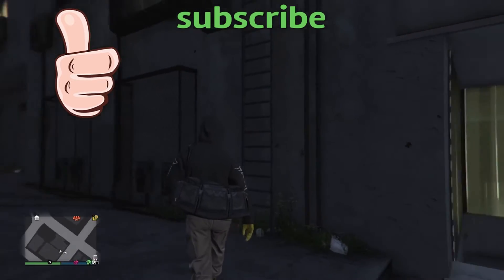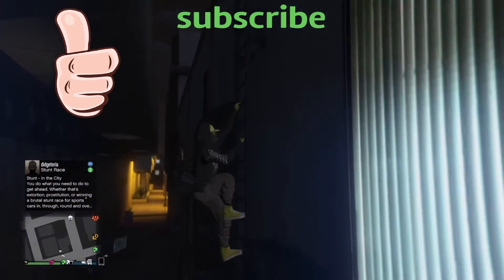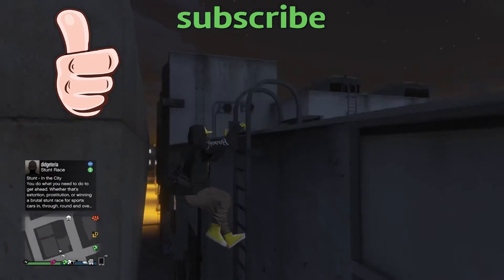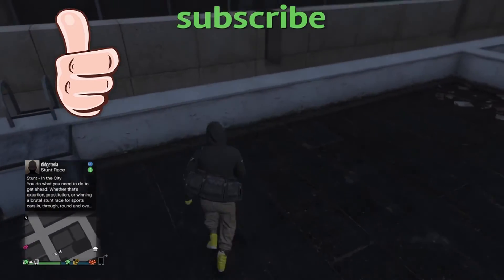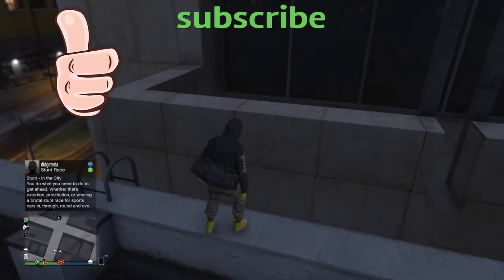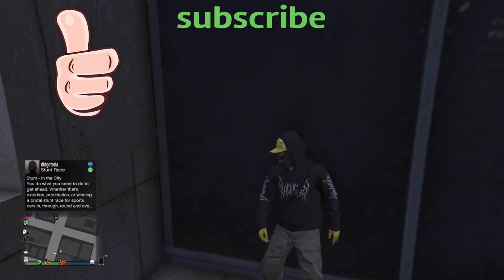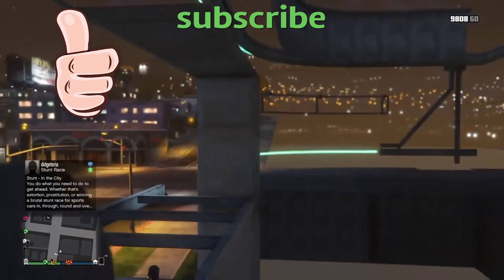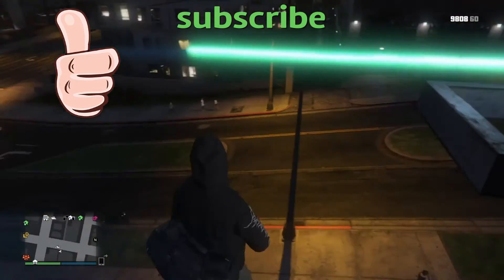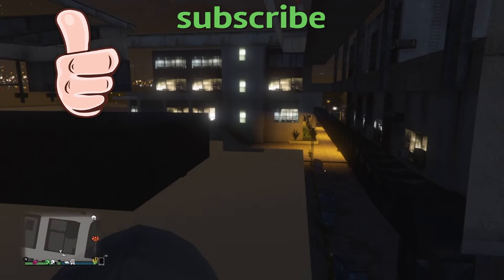From the alleyway, climb up the ladder to your right, as you can see in the gameplay. Once you get to the top, there's a little ledge behind you. Climb across that onto the other ledge, take cover on the wall, get as close to the corner as possible, pull out any weapon, and push X on PlayStation or A on Xbox to breach into the wall.